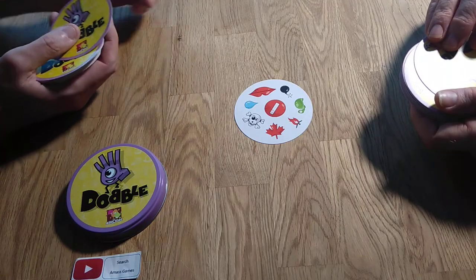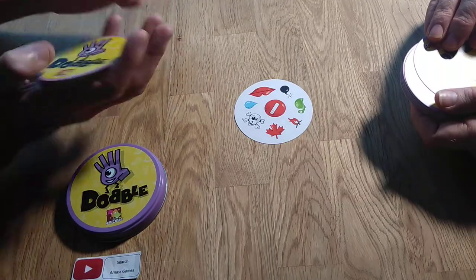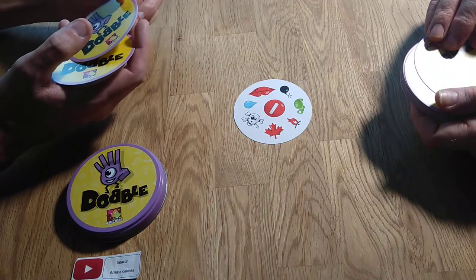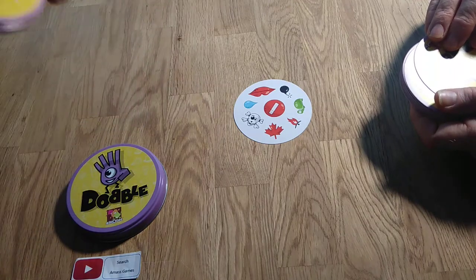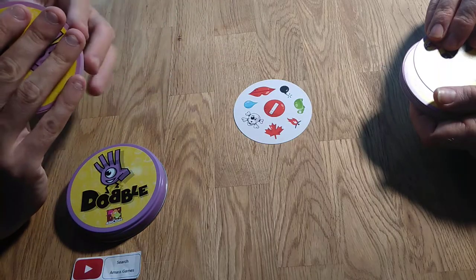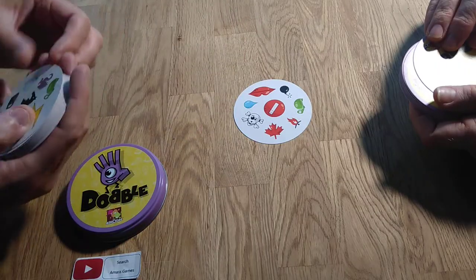So this is Doppel — matching a symbol in the centre, shouting out or saying what you match to. We have 27 cards each, one extra card here, and ready to start. You can start from the other side and then flip to the next card. You can lay out all your cards and grab them if you wish, but 3, 2, 1, and look.